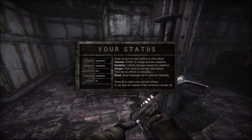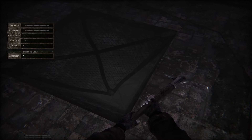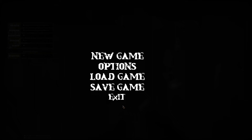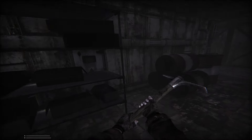Weirdly, despite this being kind of a survival horror game, we can do a dodge dash, which goes pretty far. Keep an eye on your status to stay alive — stamina is your ability to dodge and use weapons. Radiation inflicts damage. Find food to prevent starvation — this has an effect on stamina and bleed. There's a phone ringing somewhere. I'm going to see if I can hide my status. Stats display — there we go. You can quickly check it but not have it covering your screen all the time.